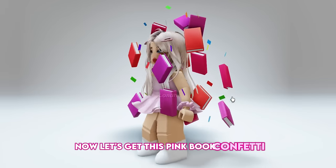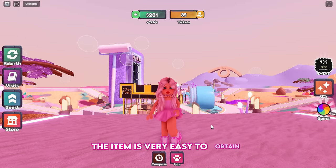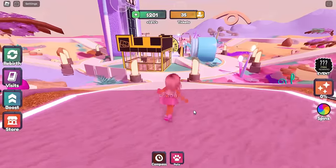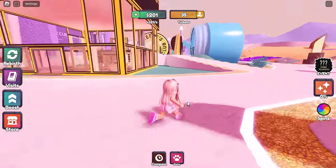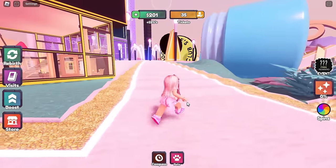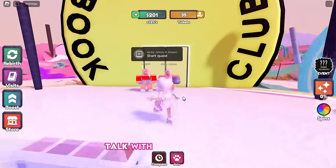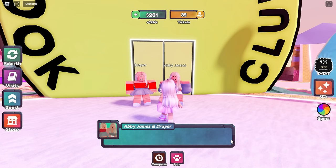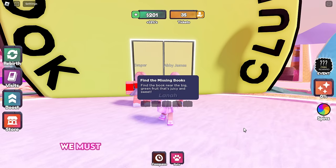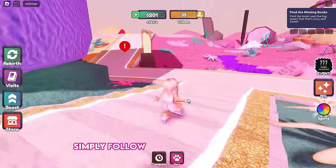Now let's get this pink book confetti. Join Elf Up — the item is very easy to obtain. Follow me to start the quest. Talk with the NPC girls to take the quest. We must find five books and return them, which is very easy. There is a red icon — simply follow it and pick up the book.